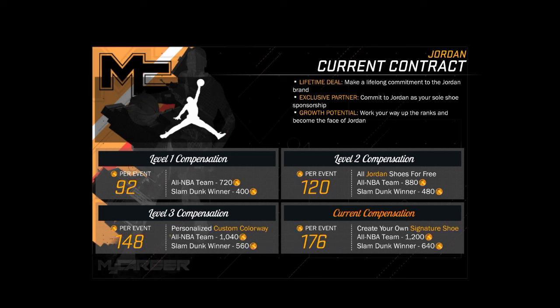You see these conversations — you have to complete all four of them to unlock Jordan. That's how it came for me. You gotta do level one, level two, level three, level four. After you create your signature shoe, which is the last one, Jordan will contact you.